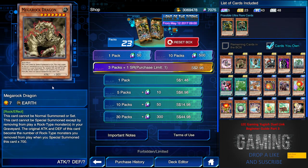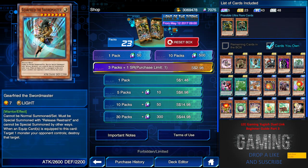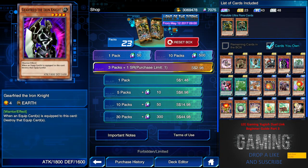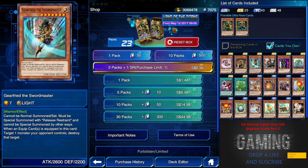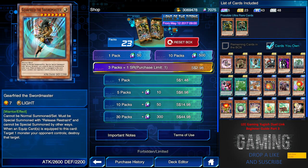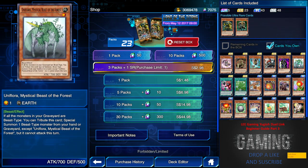Next is Mega Rock Dragon — no good at all. Next is Gai-Free the Sword Master; the effect is pretty good but not important to have. Then we have Dust Knight, which was once popular with a deck that allows you to send a monster from attack to break up for special summoning, but it's not that good now. Next we have the Dry Feet Iron Knight — the combo with Sword Master is not devastating and it doesn't belong in any meta, so I don't recommend opening this box.